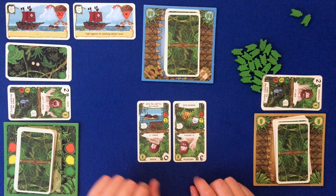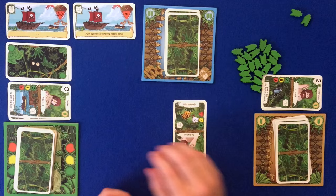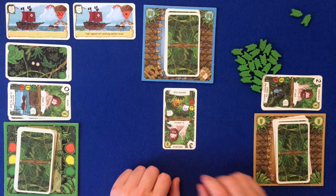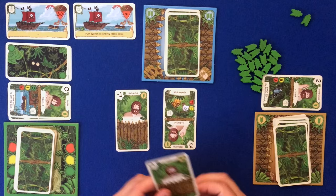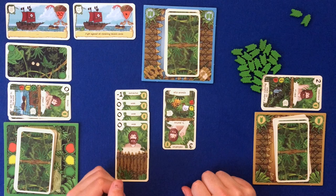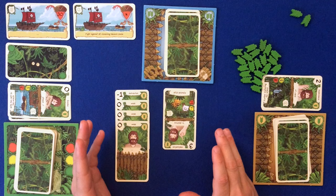Let's try another hazard - go to the wreck or fight wild animals. I'm going to try to fight wild animals because I reckon I can take that chicken. Some of our good cards are gone, but sometimes it's actually quite good to fail missions. Let's draw our four free cards: a negative one - Robinson is distracted - he's weak, weak again, extra weak, and supremely weak. Our total is negative one, five below what we need.